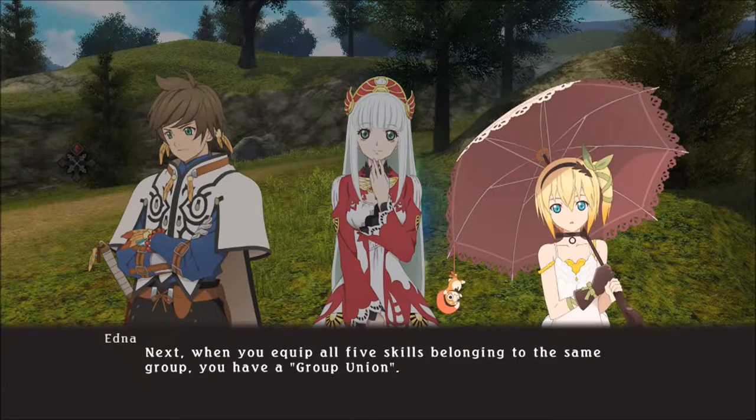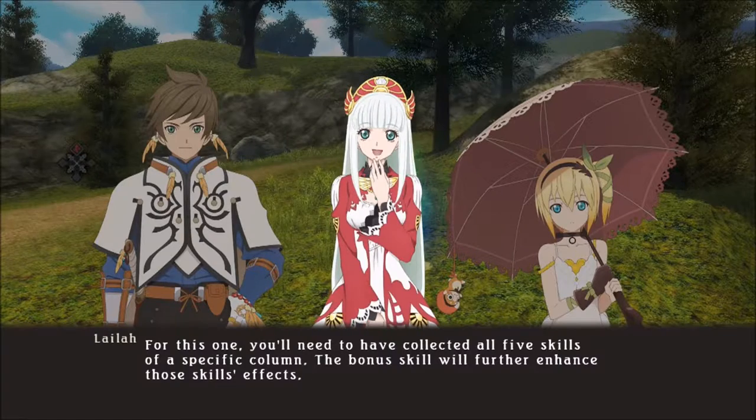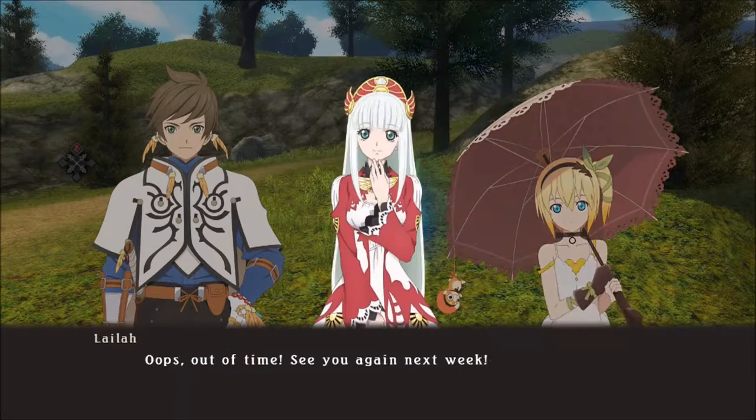Next, when you equip all five skills belonging to the same group, you have a Group Union. You'll need to have collected all five skills of a specific column. The bonus skills will further enhance those skills' effects. And lastly, there are Elemental Unions, which trigger when you place skills of the same element next to each other, but — oops, out of time! See you again next week!